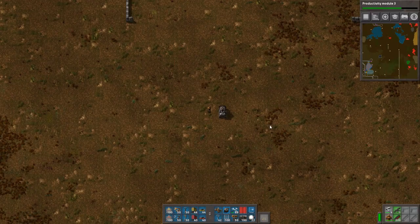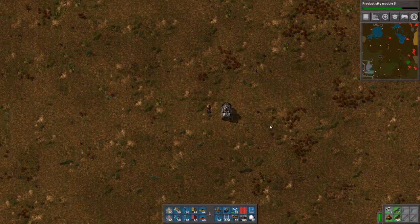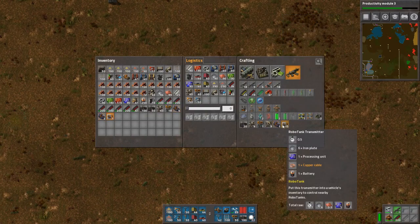This video is a quick demonstration of a mod for Factorio that I wrote called RoboTank. The mod allows the player to build RoboTanks, which are tanks that follow the player into battle, maintaining formation and firing automatically at enemies.